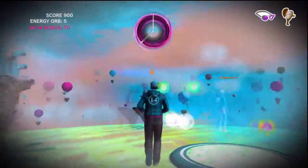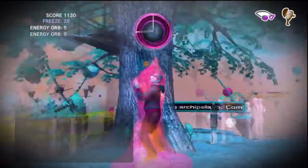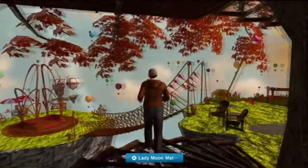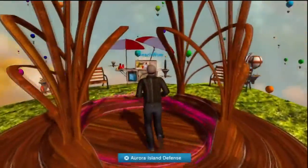Keep an eye on those orbs. Kinetic orbs will move away from you, making them harder to catch, while the Freeze and Vengeance orbs that cost you time will be drawn to you like a magnet. If you love the feel of Aurora or just want to level up faster, pick up the Aurora Island Personal Space, which offers two levels to decorate and the Aurora Island Defense Game.